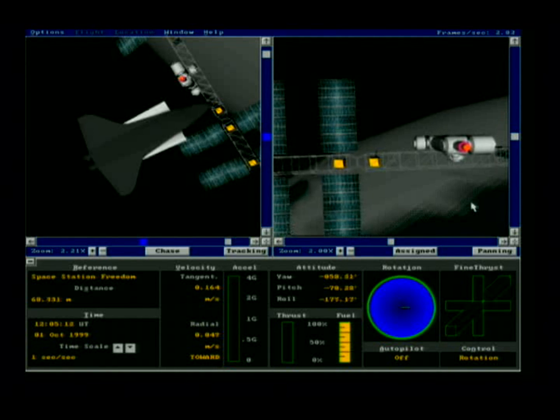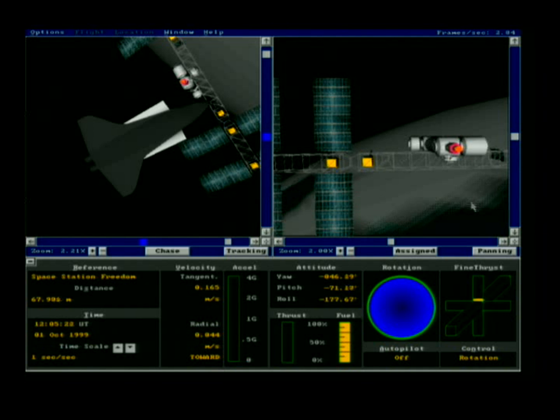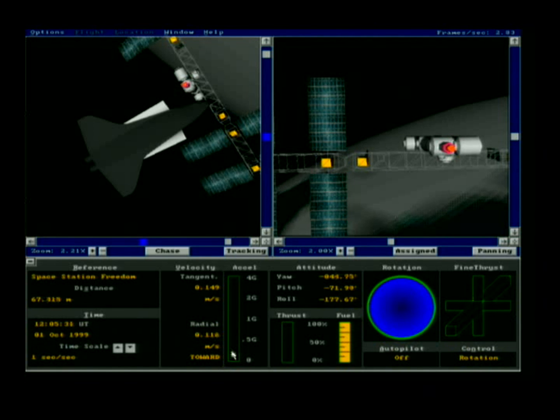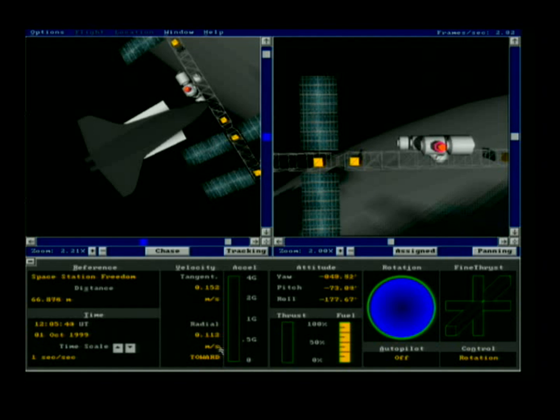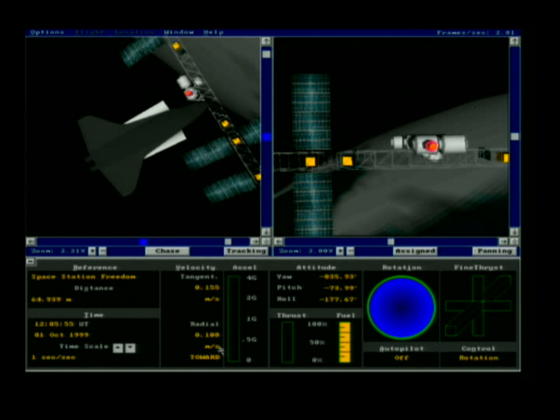I'm making a correction for orientation and starting to get closer to the docking port using the up thruster. We're going to about 120 meters, and our radial speed is around 115 meters per second toward the station. That'll get us slowly but surely to the docking port — you don't want to go too fast because you need time to correct.